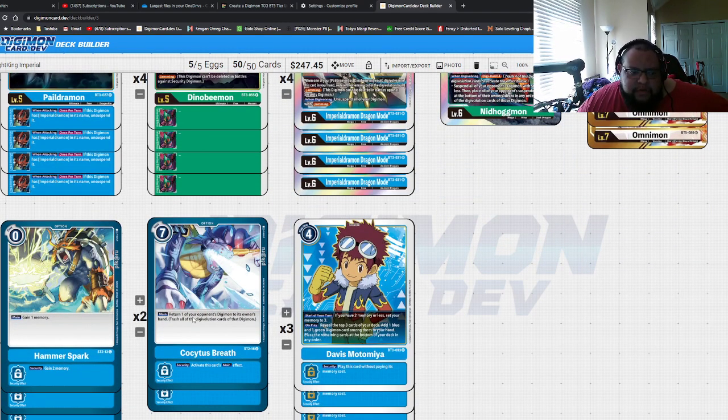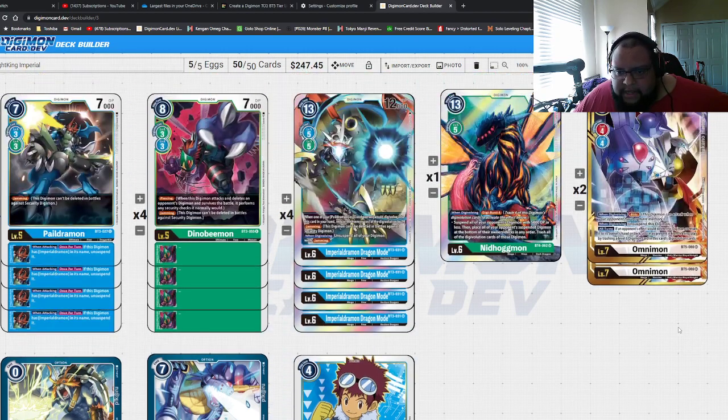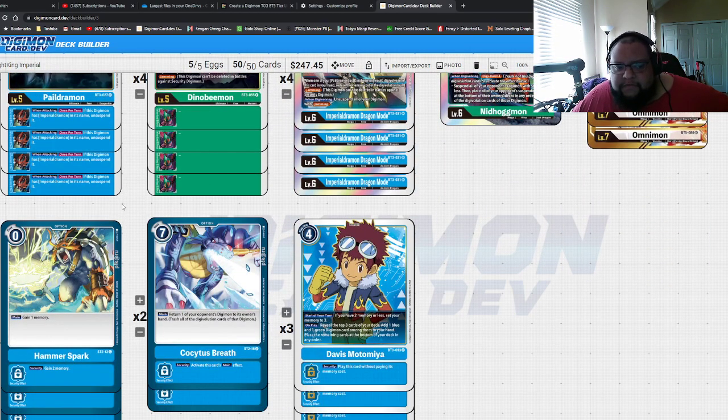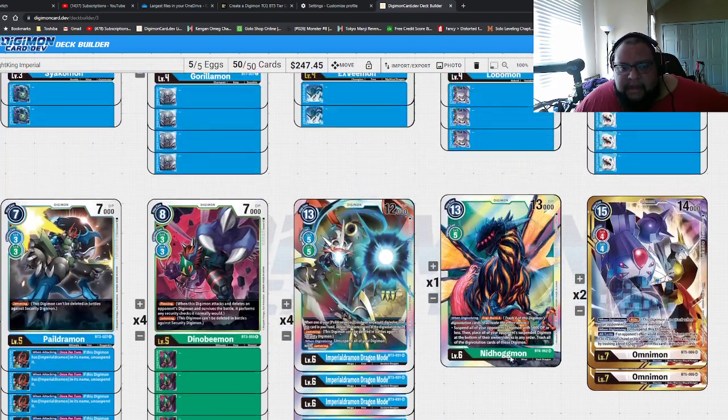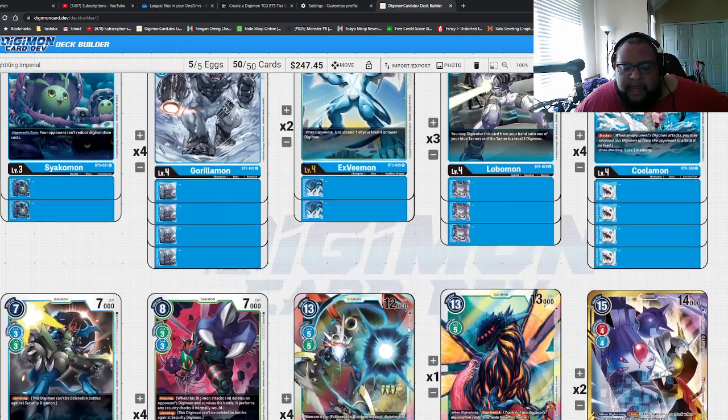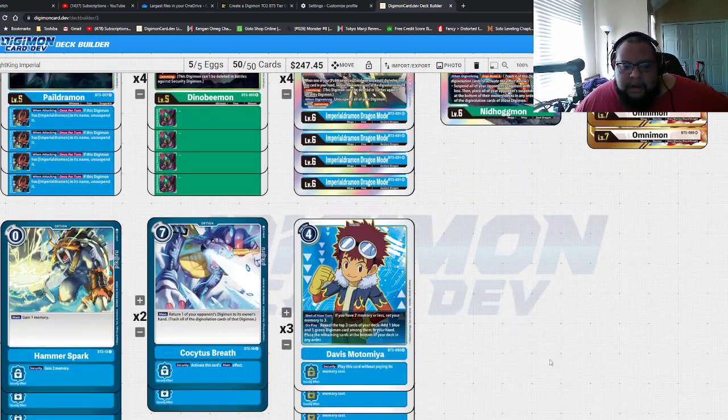For options and Tamers: four Hammer Spark, two Kosaita's Breath, and three Davis. Hammer Spark is self-explanatory — lets you extend your combo plays and get more attacks off. Kosaita's Breath is for a little more out-of-control — it's a big removal card just to temporarily remove a threat off the board, like a Defeat or something like that, where your opponent has to build back up into it. It buys you a little more time, plus as a hidden security it just clears something out of the way. Davis searches out pretty much every card that's not named Omnimon or an option card in your deck — it searches out pretty much everything and it's a Memory Tamer.